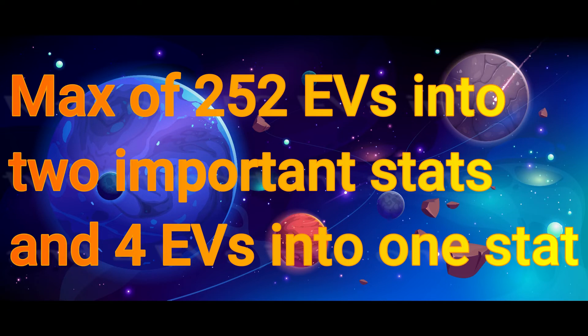Each stat can only have a maximum of 255 EVs. So the usual spread is 252 EVs to two important stats, saving the last four for a different stat, which will only give you one additional point in that stat.